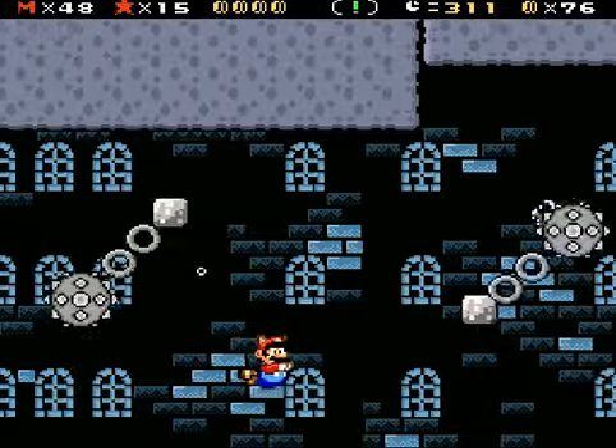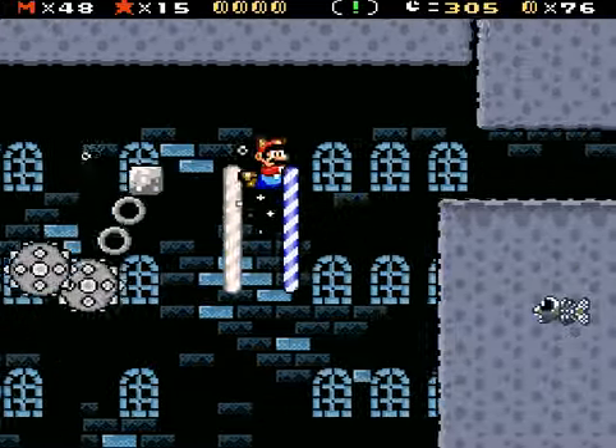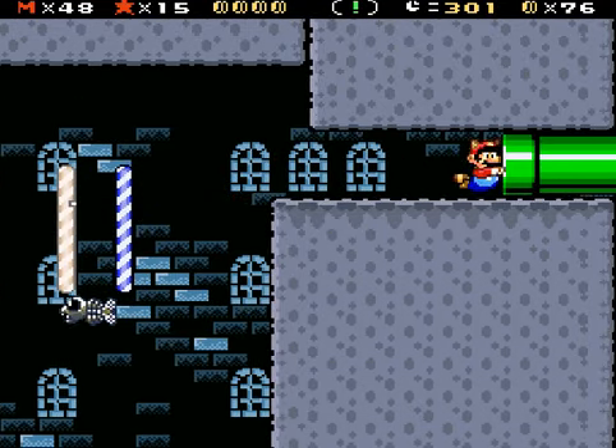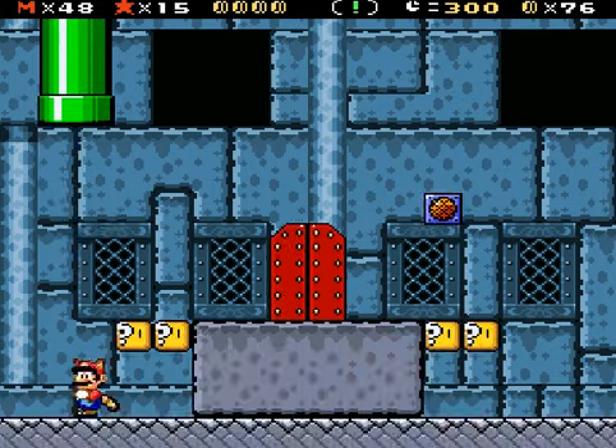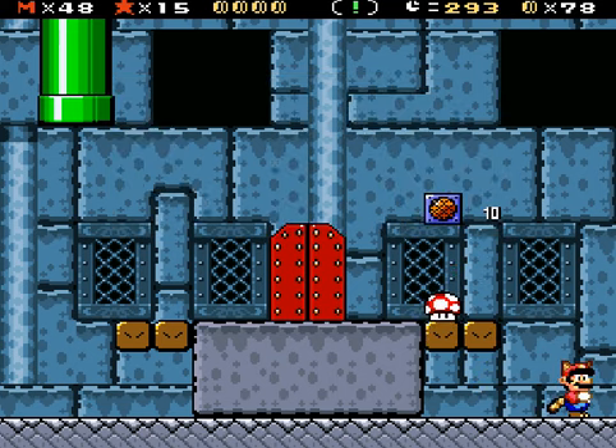It wouldn't be concealed by these blocks — or maybe it would. I guess I'm not going to find it, at least not right now. Have you noticed the arrow signs around the levels? Well, they don't show only the way — they show some pipes hidden in the levels. The arrow signs around the levels — they don't show only the way, they show some pipes hidden in the levels.